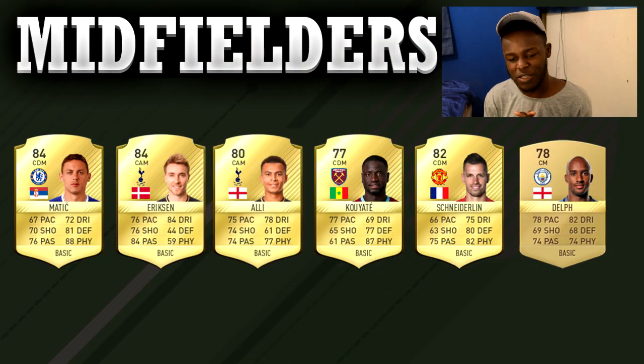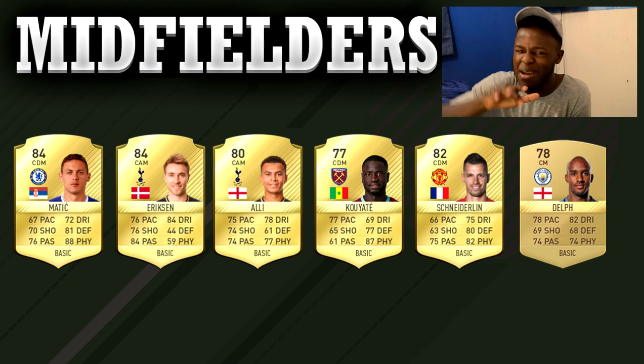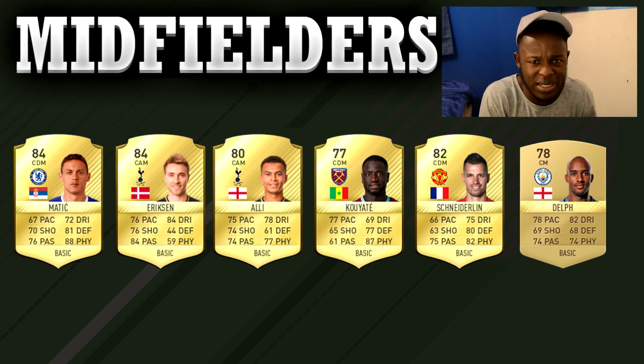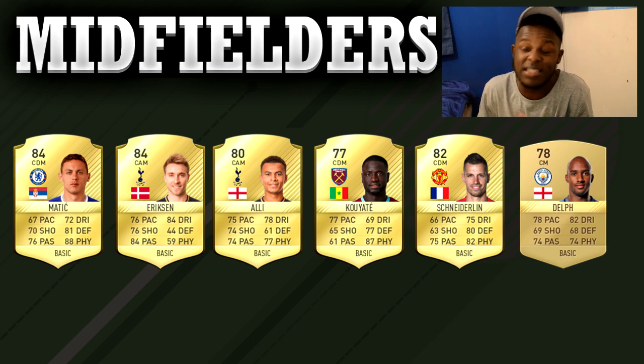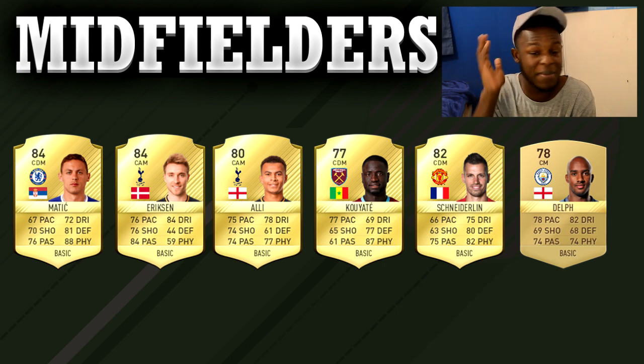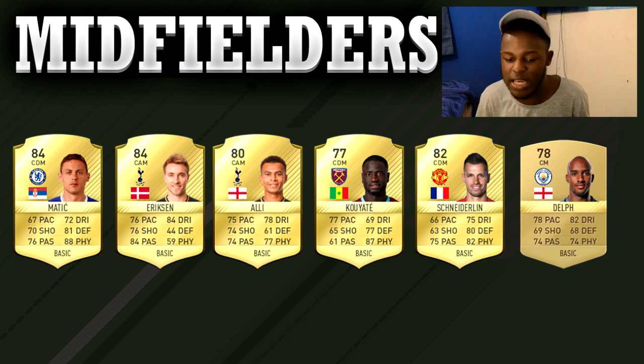Going back to the players — Matic, Kuyate, Schneiderlin, and Delft are solid. Delft is a bit in between: the guy can attack when you need him to, and even though he doesn't have the best defensive stats he can also be fairly defensive, which is why he made it into the midfielders list. If you're looking for solid midfielders, the ones you're really going to want to use most are Matic, Kuyate, and Schneiderlin, because they're tall, defensive, and very effective in game.